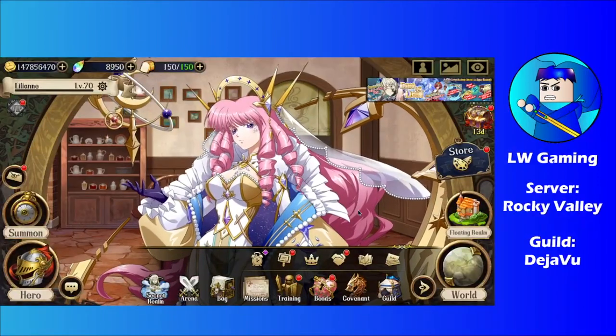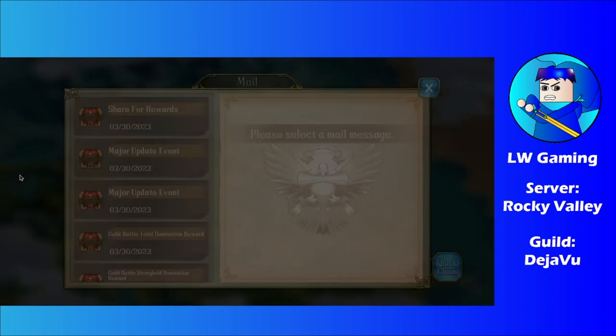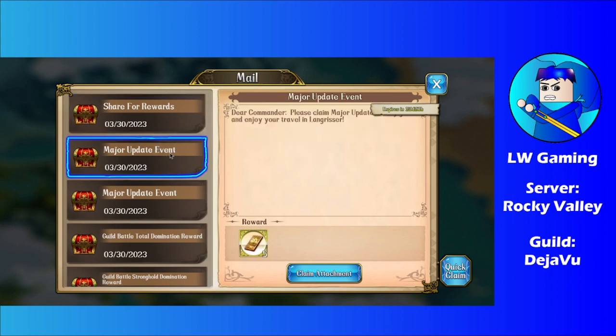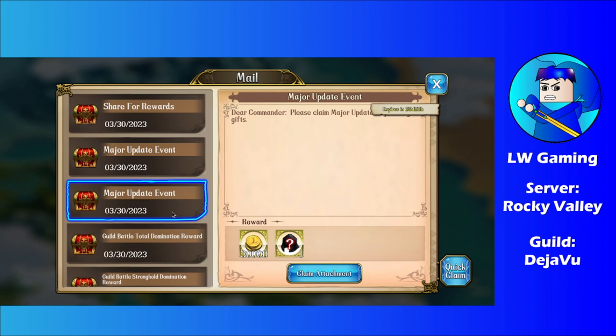Once you log in, make sure you claim your rewards. For example, the share-for-rewards option — this always occurs every major update, so be sure to do so before you forget. Don't forget to claim it in the info tab to get your rewards, because every major update gives you 5 Trinity vouchers, which is very important.